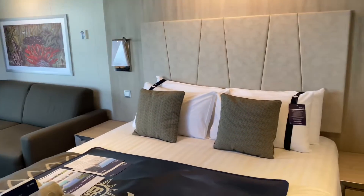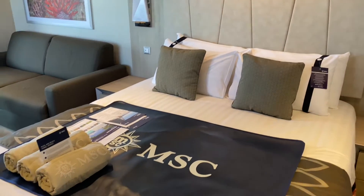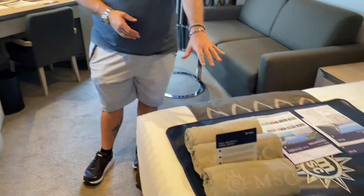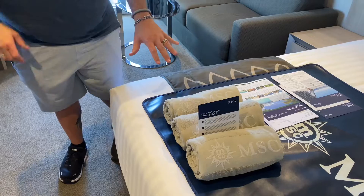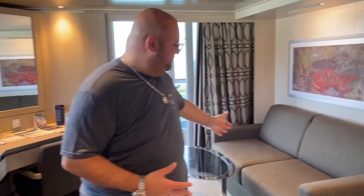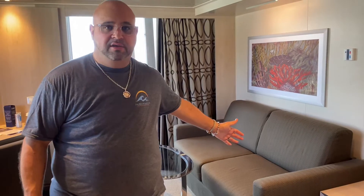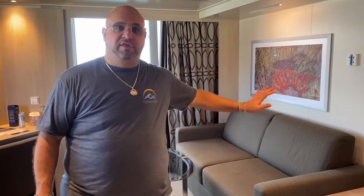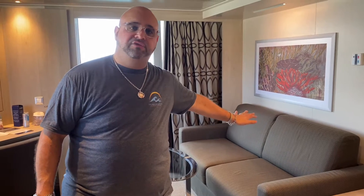They also give you slippers that are included — you can take those home. As we come into the cabin, there's this wonderful bed, and they always give you towels for the number of people in the cabin. This cabin can be a quad, triple, or double. This space right over here becomes a bunk bed — upper and lower berth — kind of like a transformer, so you can have one or two extra persons in here.